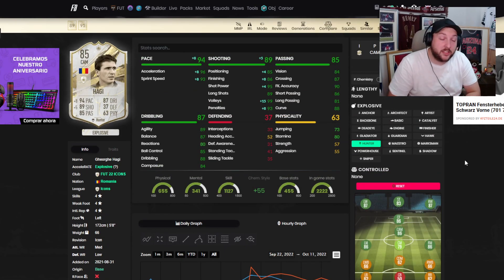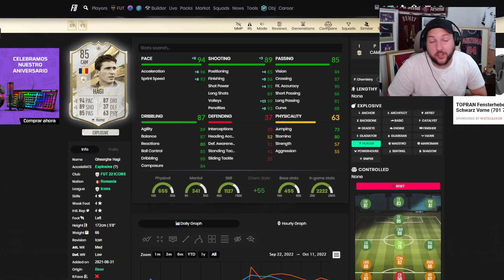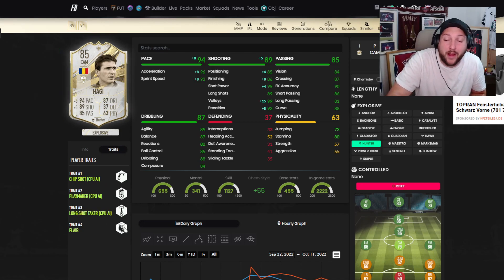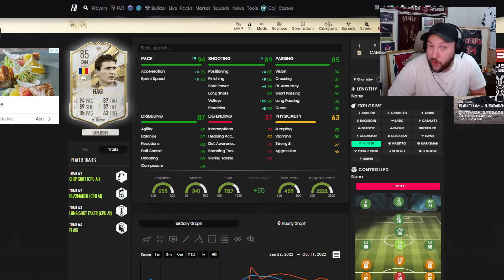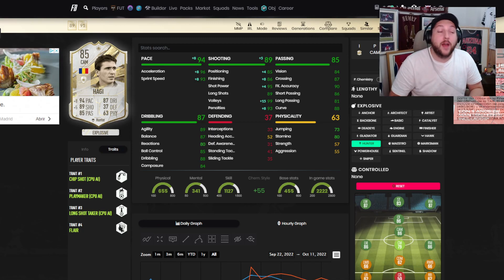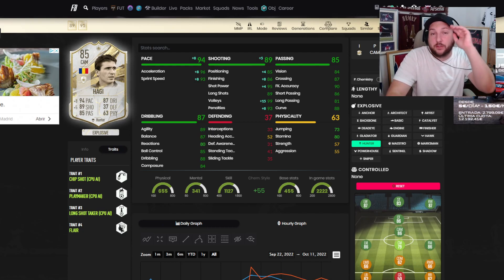With Hunter, it becomes an 86 CAM. This card is really consistent and really good, but not the best for shooting outside the box. Inside, he's very clinical. If we had the finesse shot trait or some better traits we could have ourselves a serious card. In terms of traits he only has chip shot, playmaker, long shot taker, and flare — half of which are CPU-controlled. His link-up play is really good, you don't really notice his right foot being a problem, and it's just a really consistent card overall.